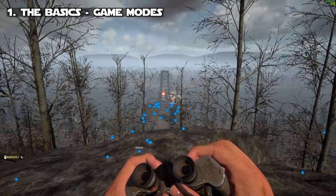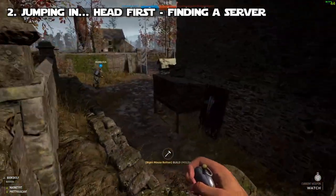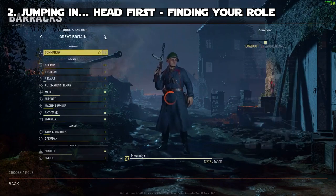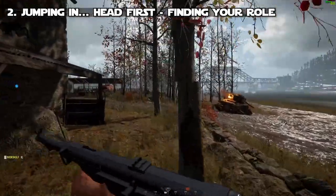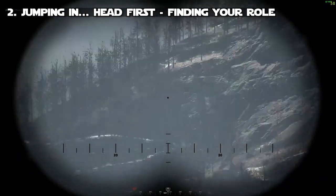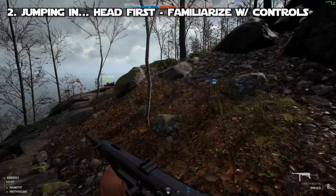Number two: jumping in headfirst. Finding a server with low ping is going to be your biggest challenge. Finding your role is going to be the next most important thing — I'd highly recommend just playing as infantry or rifleman starting out. Play a game or two as rifleman and then move on to other roles like support or engineer. There are a lot of different playstyles and options available.